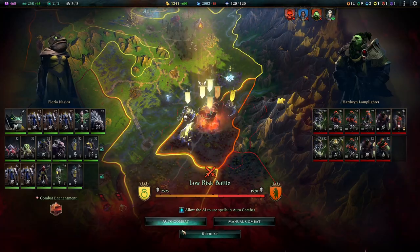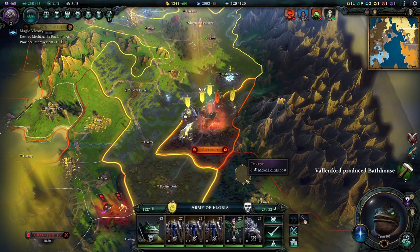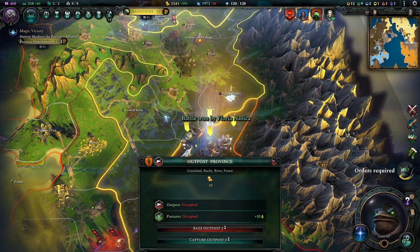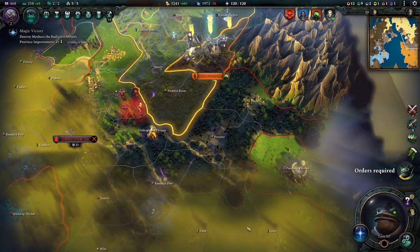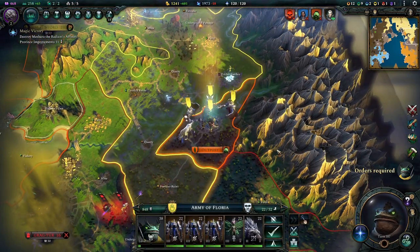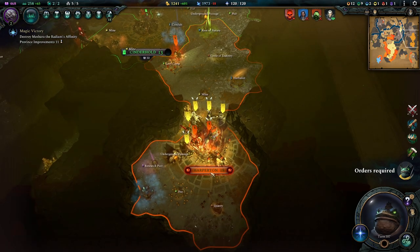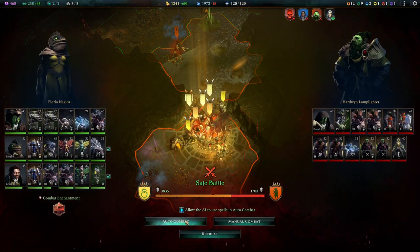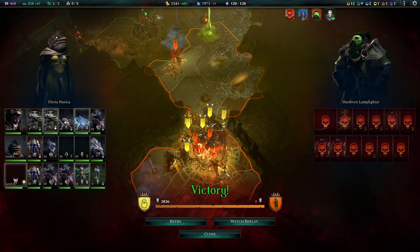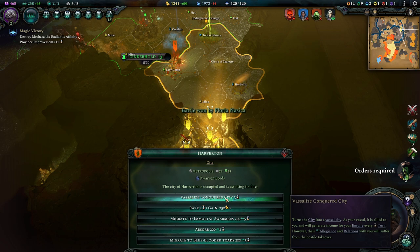Let's do this attack here — that's actually not that easy of a battle. We'll auto-resolve this, add everything — well done, well done us. And we will raze this outpost — I don't want this outpost to exist anymore. You guys can stand there now, we'll attack here also on auto-combat. We lost nothing here either — very good. I'm liking that, and we will vassalize them.